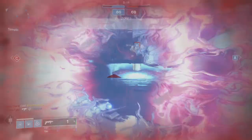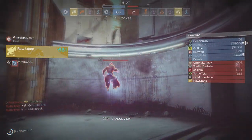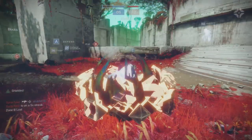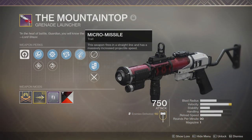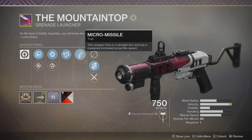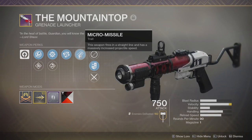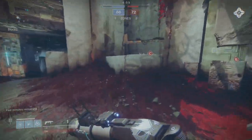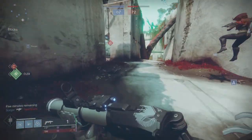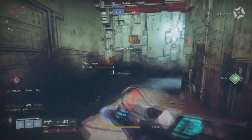While we're talking about perks, let's talk about the Mountaintop intrinsic perk: Micro Missile. This weapon fires in a straight line and has massively increased projectile speed. The really cool thing is you can shoot in a straight line with no drop-off, so if you're looking at a guy from 100 meters away you can shoot him with it and you don't even have to worry about drop because there is none.